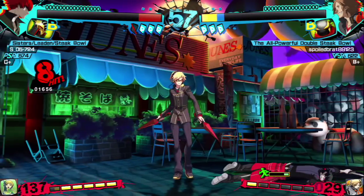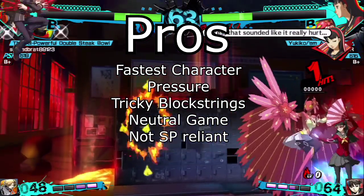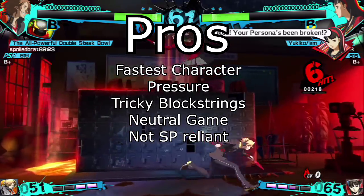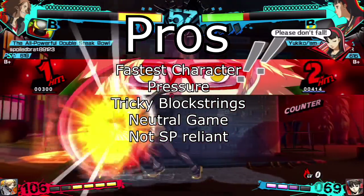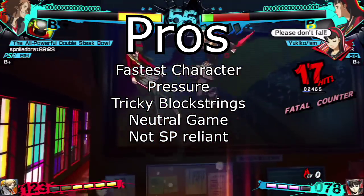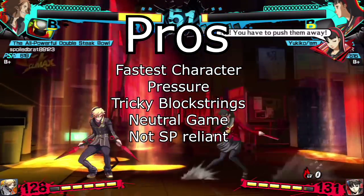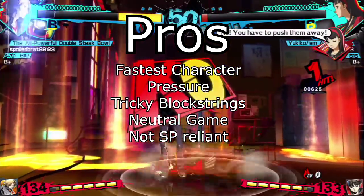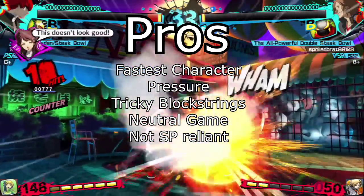Yosuke is a top tier character in Persona 4 Arena for many reasons. Yosuke's speed is absolutely unmatched in this game, which allows him to lock the opponent down in this crazy vortex of 50-50 high-low, front-back mixups. His gliding mixups can open up even the best defenders. His furious action is a counter move that can halt all the momentum from the opponent's offense. And on top of all this he can inflict poison and perfusion status ailments.